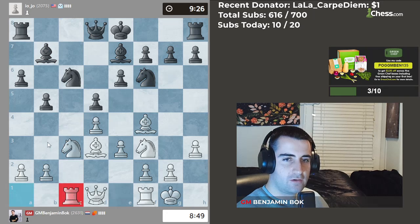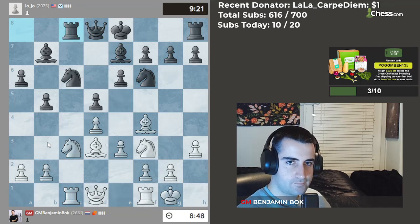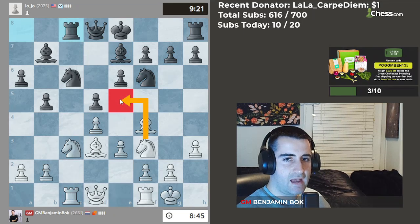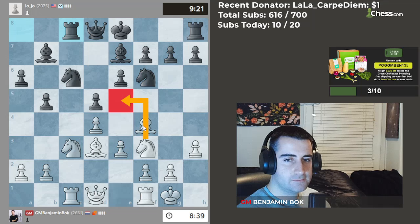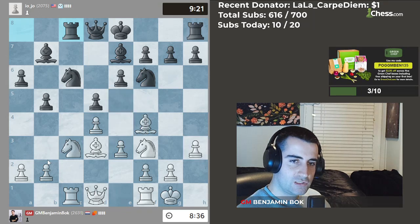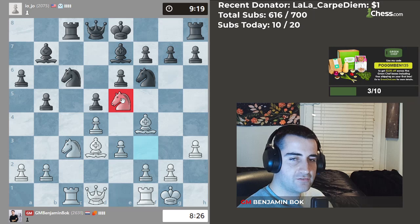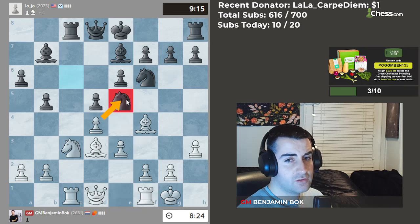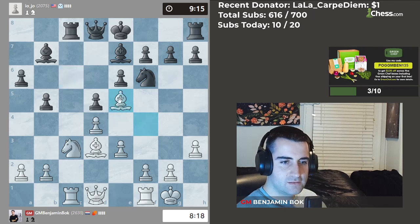Let me put my rook on the open file with rook c1. He goes rook c8 — very logical. I can move my knight to e5. I feel like knight e5 is probably the way to go, so let's go knight e5. He takes. I can take with the d-pawn, but then he moves his knight back, so let's go ahead and take with the bishop.